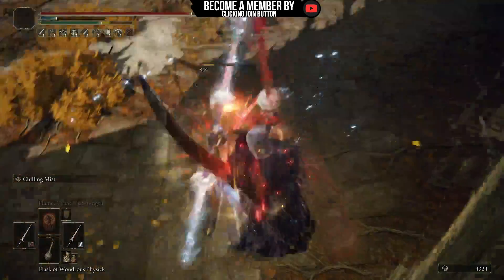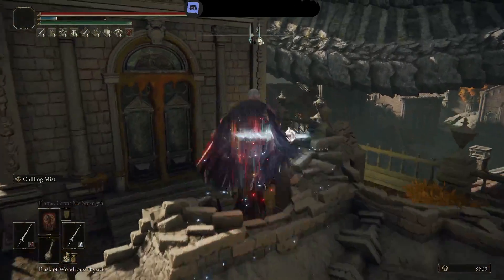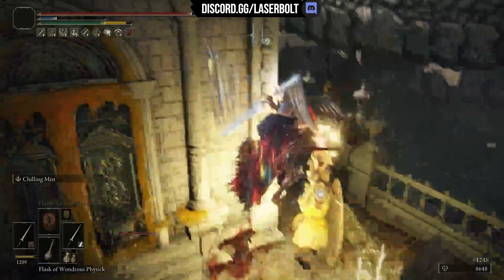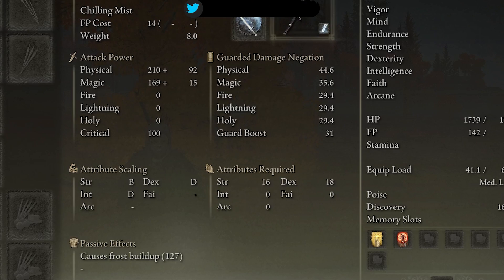Those twin blades are the Twin Knight Swords. On one of the weapons we're going to be using the Chilling Mist ash of war, which is going to deal 210 with 169 magic. The great thing about it is the passive effect gives us a frost buildup of 127.